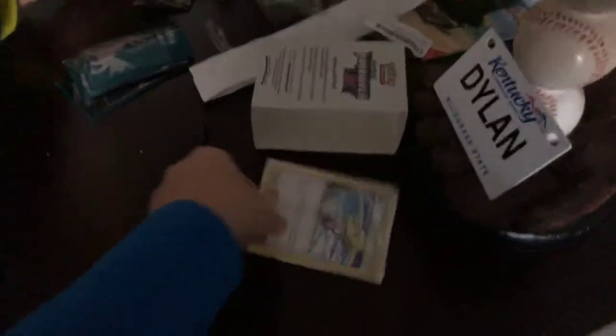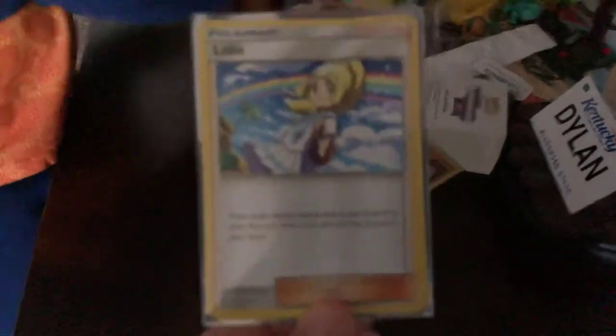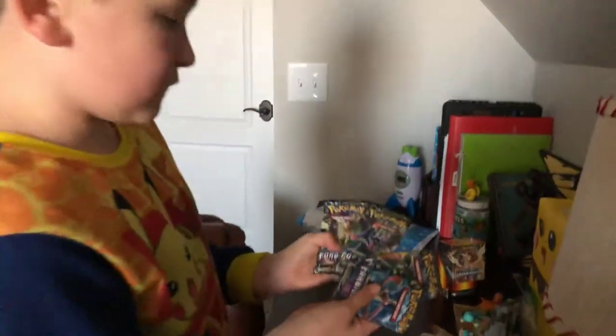I am going to go ahead and sleeve up these Lilys because Lily is one of the trainers I do not have yet and I want to collect all the Sun and Moon trainers. Now, the fun part you guys have all been waiting for — four booster packs. My brother will open the cards second to last because I always like to open the last one. So four different artworks — I will open the Necromanza one last. My brother will get to open the Zygarde, so I will go ahead and open up Greninja.